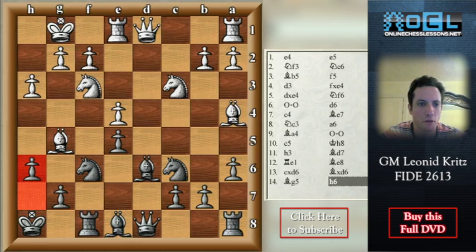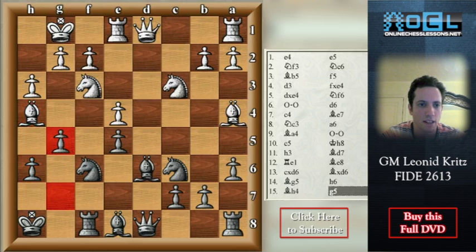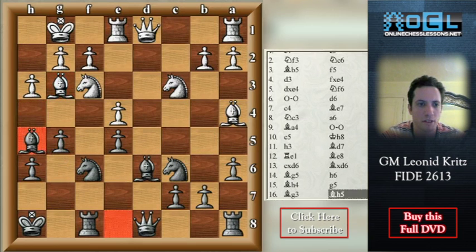If Bh4, then black might even play g5, Bg3, and Bh5. Because now the position of the white pieces on the kingside is not so good. So this is fine too.